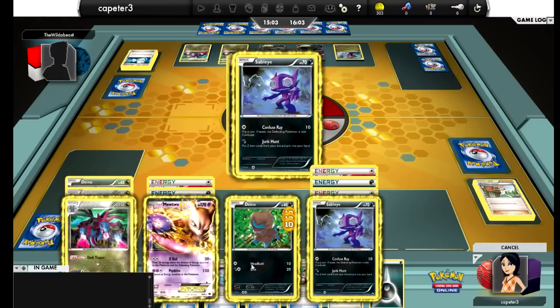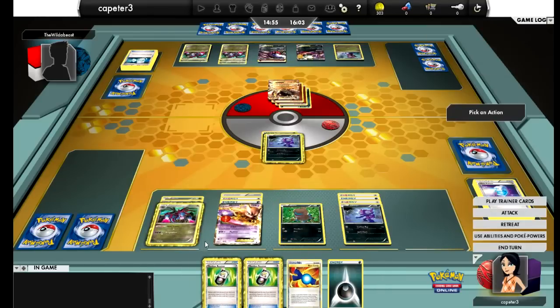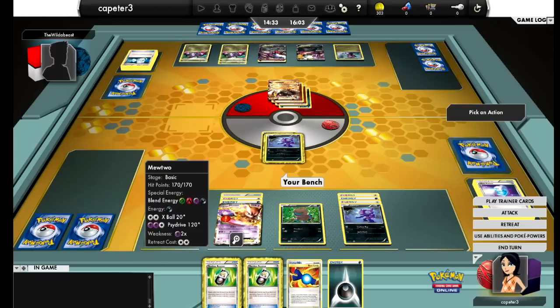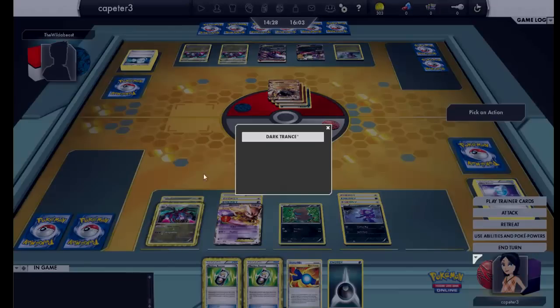I'm going to use Max Potion on that Deino. Honestly, what I should do right now is use Sableye for Dark Patch and Catcher. If he tries to retreat his Terrakion, I'm still relying on three energy so maybe not. What I probably should have done is Catcher up a Hydreigon and taken it out with my Hydreigon — I would have only needed one more prize and would just need a Catcher for the game.